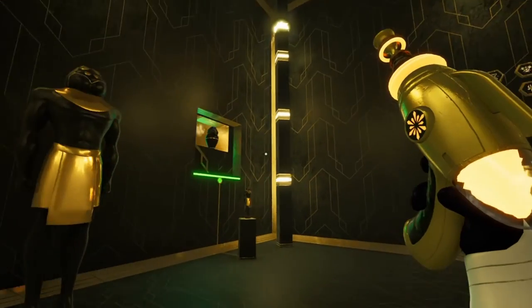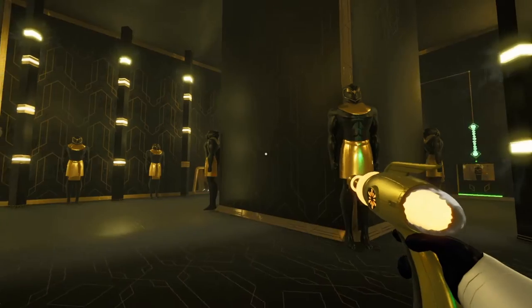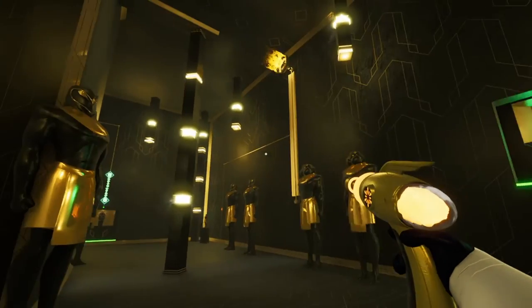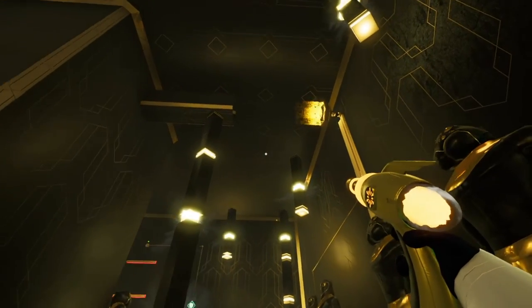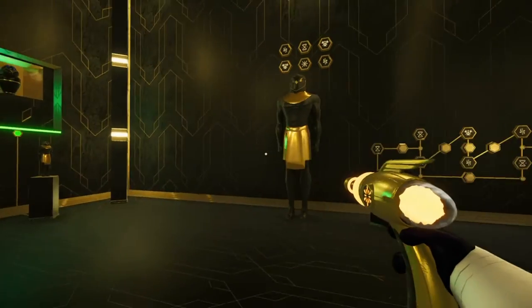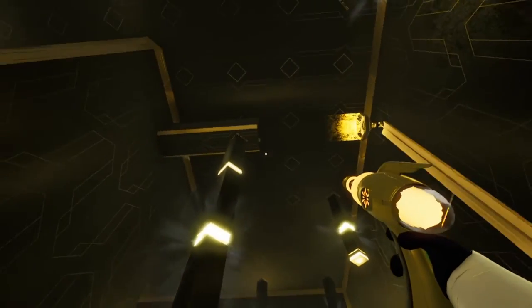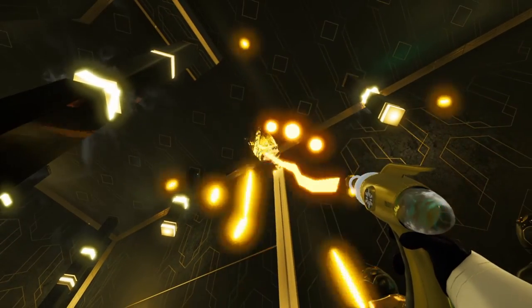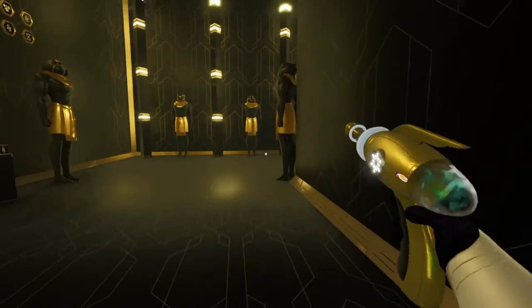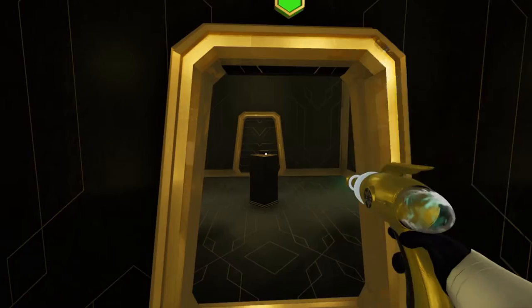I still don't fully understand what it was we were trying to do - oh, that's what happened when I did the first one! Yeah, so when I solved this puzzle on the left here it raised that up I think. So now if I fire that - now this door on the front should be open. Yes! That's exactly what happened. It is an empty room with a button in it - I should push the button.